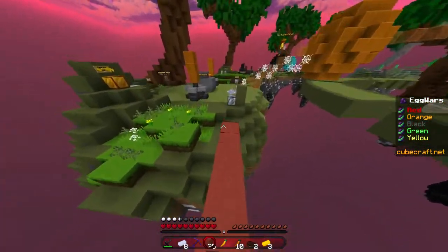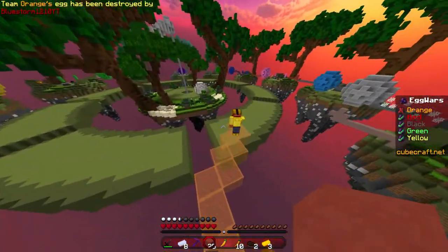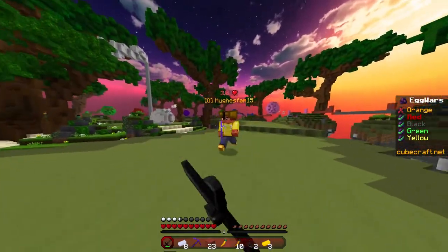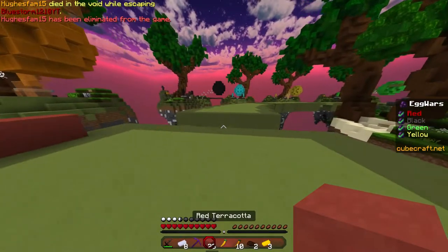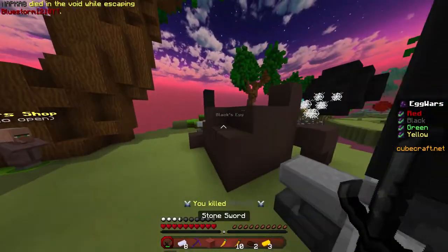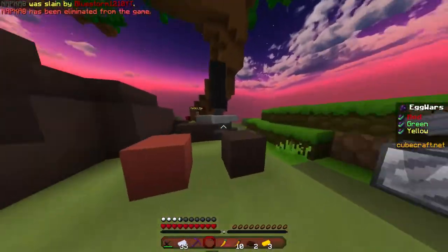It seems like orange is over here. I don't know where he's going, but it's time for you to die buddy. I'll just let you walk off on your own. See, do I have enough blocks? I did not realize that was a five-block jump. Goodbye. All right, black — there we go. There we go, spawn is — and you are out of the game, thanks for playing.